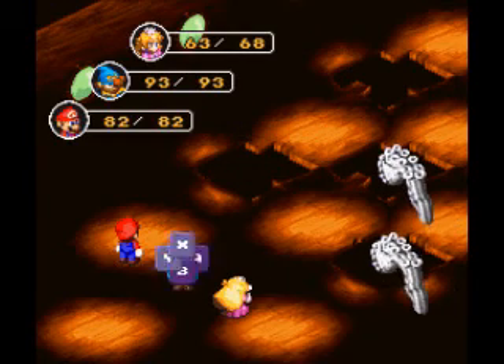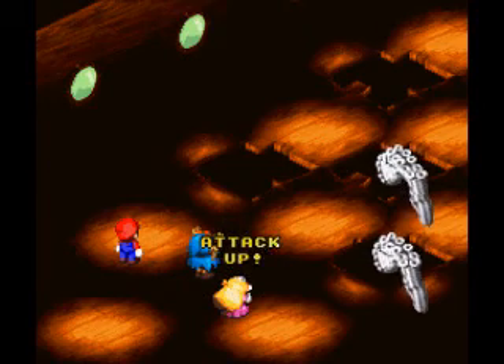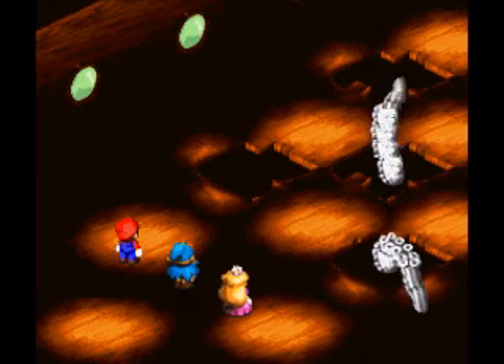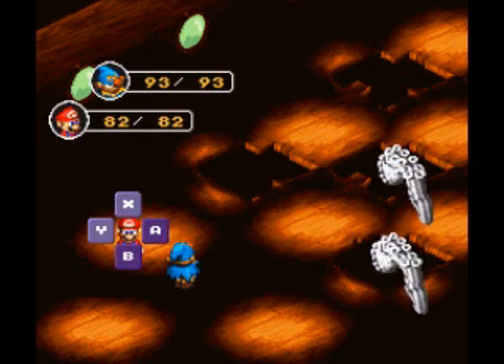Alright, Geno Boost on Toadstool — mostly to increase her defense. Go ahead and attack, Princess. Give it a good slap. Nice. Actually impressed. There she goes — that's the attack that can cause the fear status.